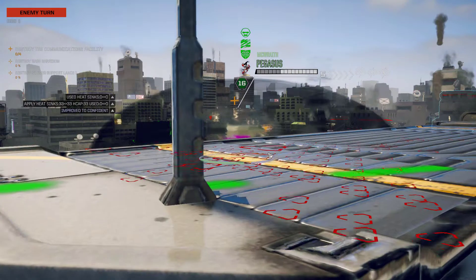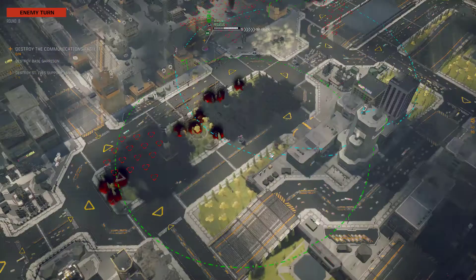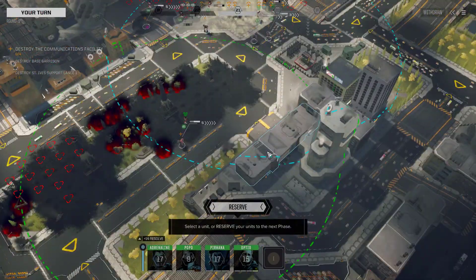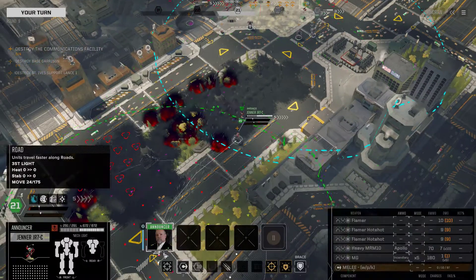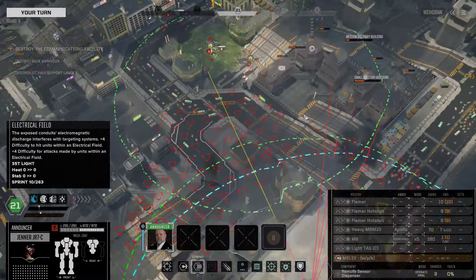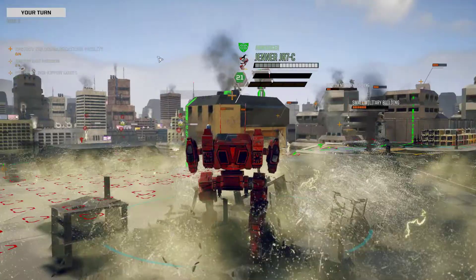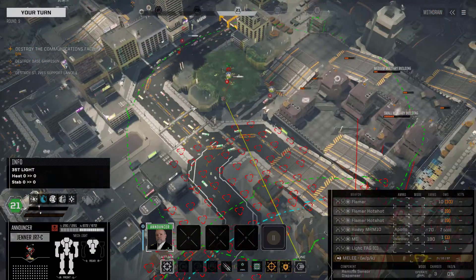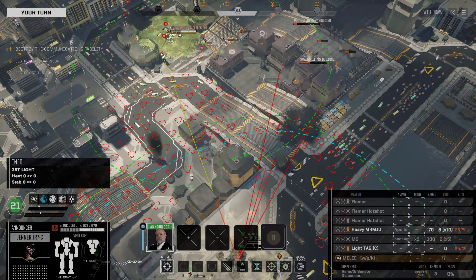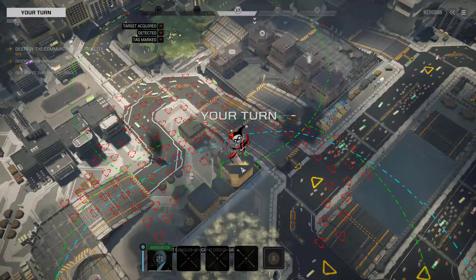Just two turrets and one tank on the field — bear in mind we have not destroyed the base garrison or the St. Ives support lance yet, so I have no idea what that counts as. We haven't killed them yet. We might as well try and do some damage here. We tagged it and did a bit of damage. It's like grinding through a tremendous amount of armour that we can't actually hit.